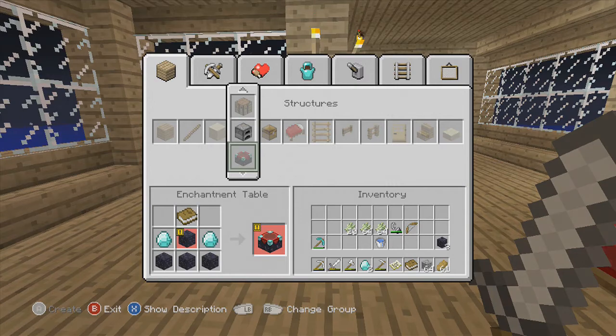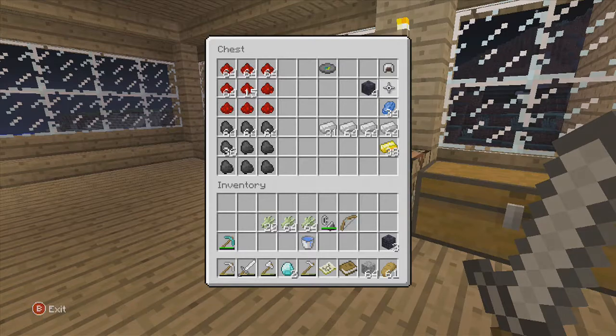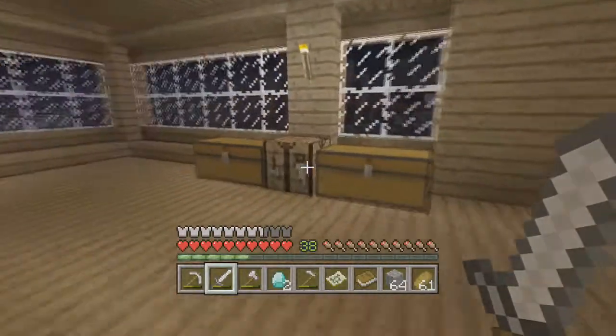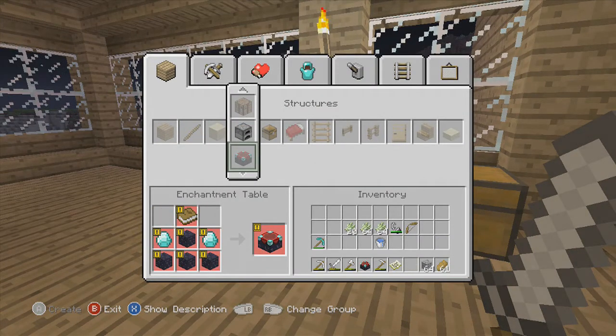We need paper to make a book. One book right there. Four obsidian. I keep going to a different crafting table instead of the enchantment table, but we now have the enchantment table.